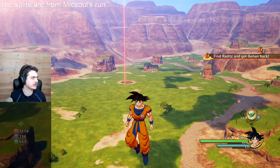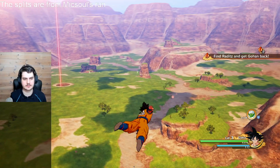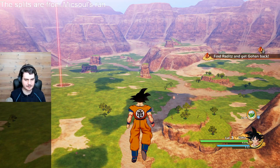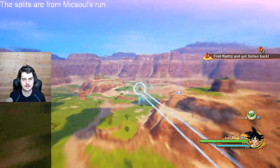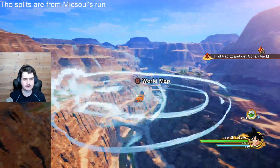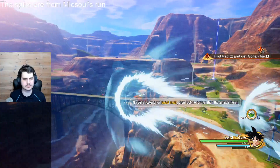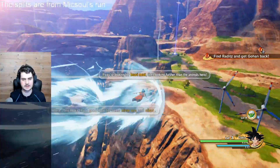My map won't come up now that I did the glitch, so if you can't open the map anymore, that means you got it. Now no enemies on the map will spawn, so now I'm free to explore as I want without being annoyed by them.